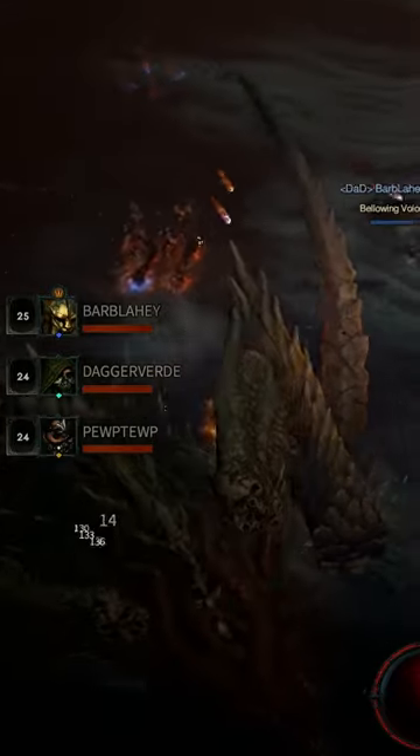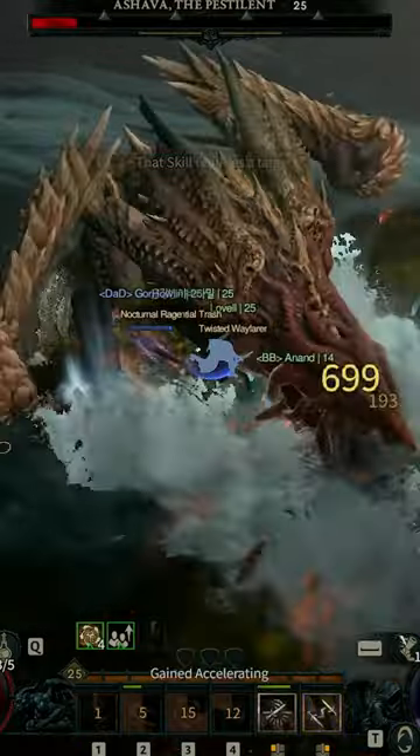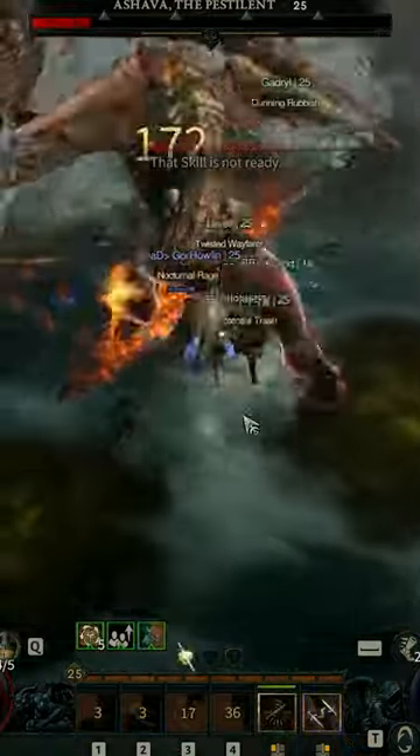Ashava will also leap periodically, so it might be a good idea to take some movement abilities such as leap, teleport, or shadow strike in order to easily reposition behind her and get out of the dangerous areas.